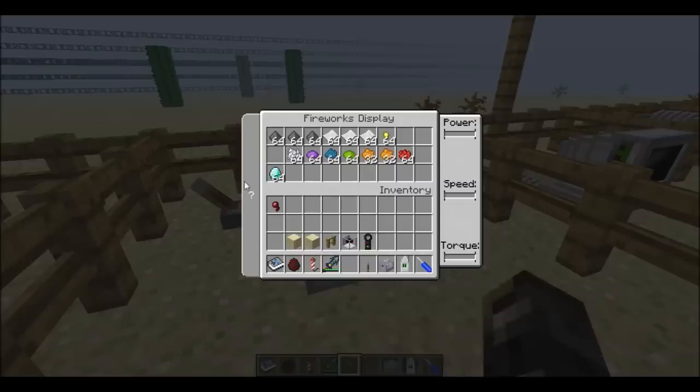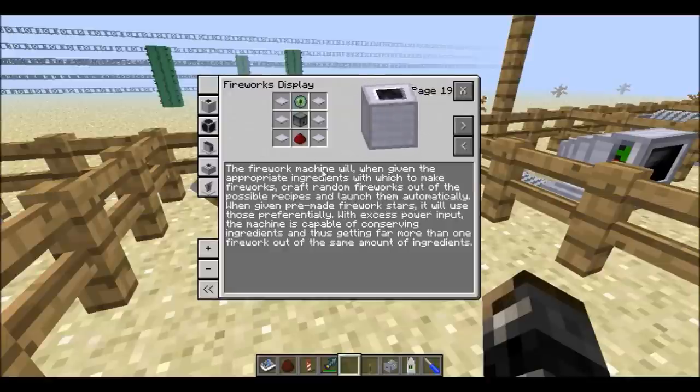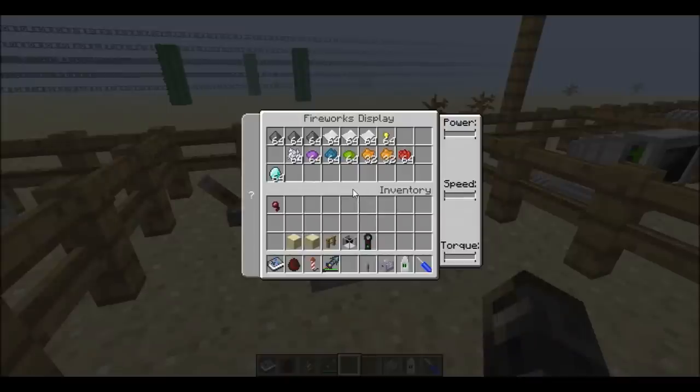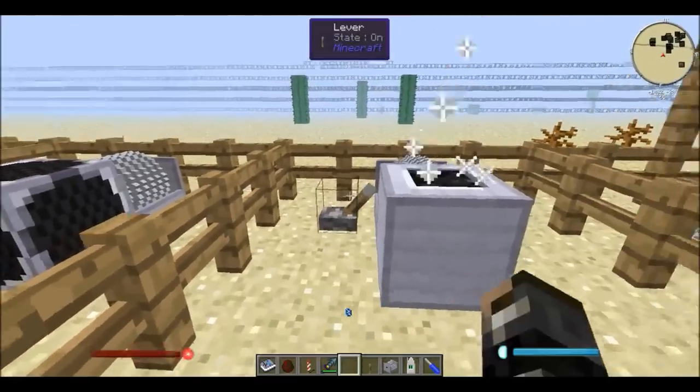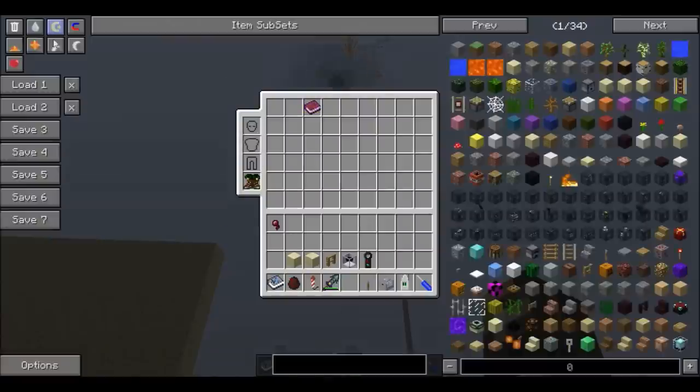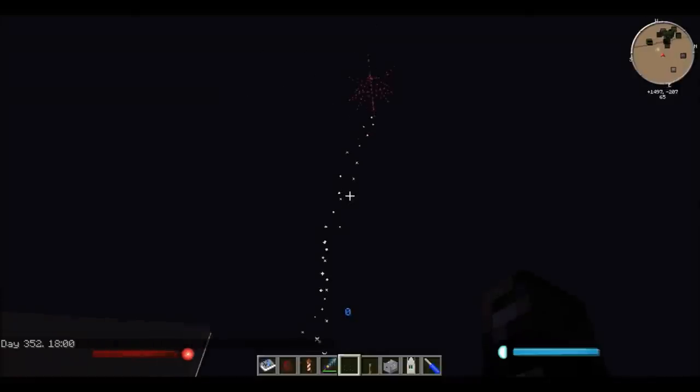Next we have a very fun machine: the fireworks display. If you put various ingredients inside the fireworks display it'll create random fireworks and launch them automatically. You can also give it pre-made firework stars. Increasing the power input makes the machine more conservative with ingredients, so you get more fireworks out of the same amount. It needs quite a bit of speed, and inside the display I have various ingredients needed to create different firework rockets. Let me make it night to show it off.